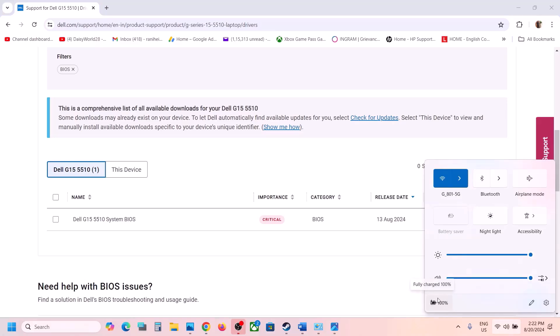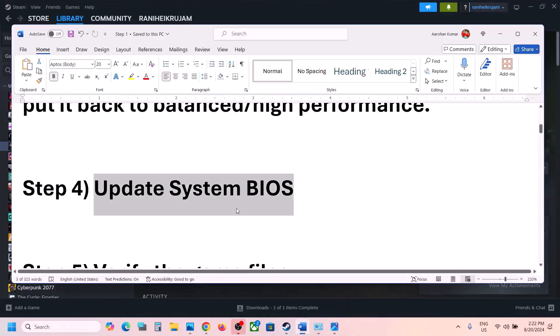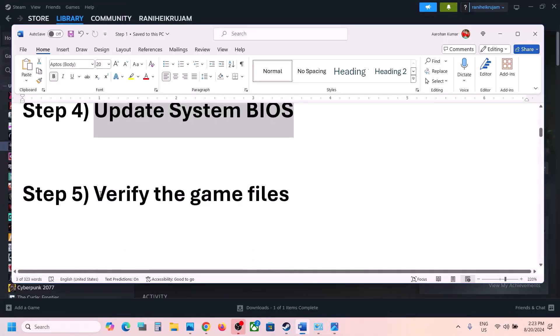In the case of a laptop, before updating the BIOS make sure the battery is above 10% and the AC adapter/charger is connected during the update. Your system will restart during the update — do not unplug the power cable. After the BIOS update, launch the game and check.